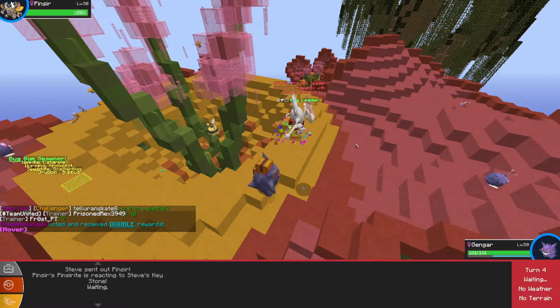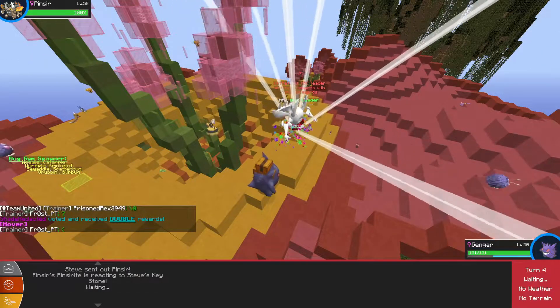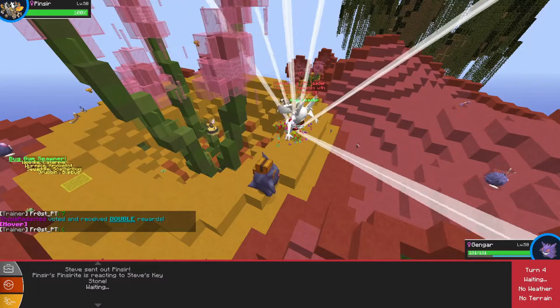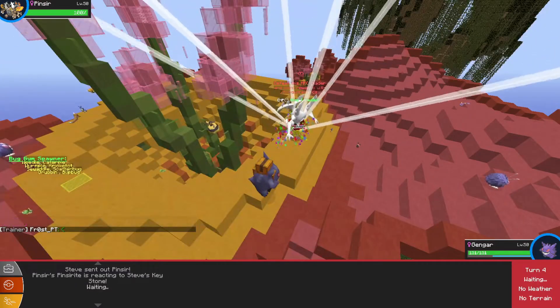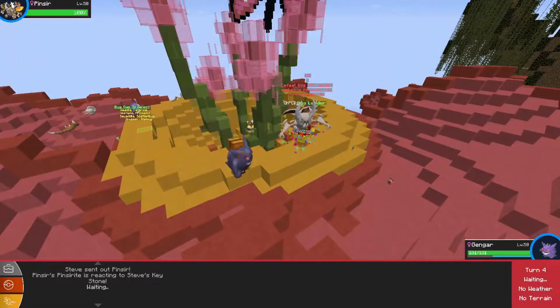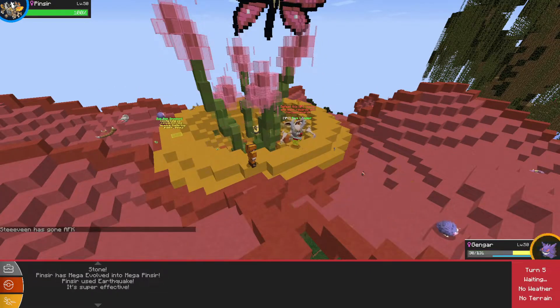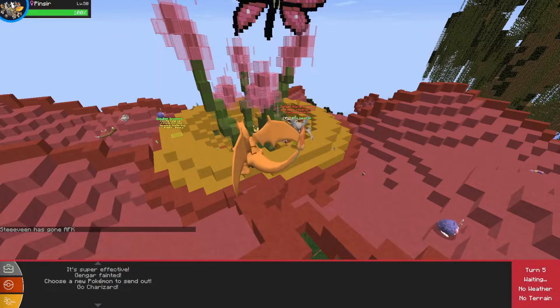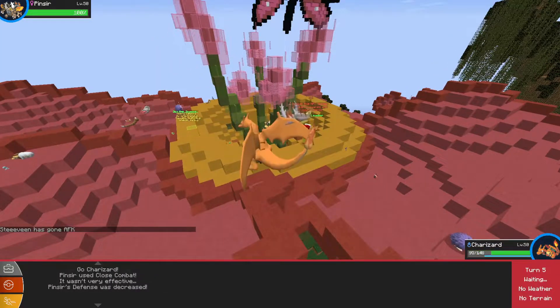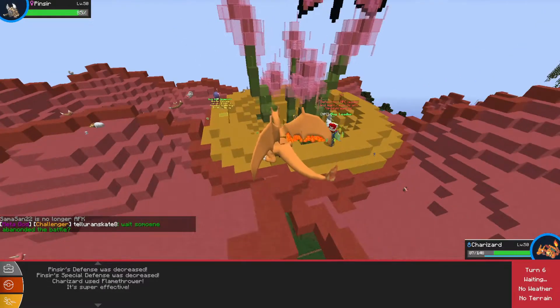Pinsir — let's just go Shadow Punch on the guy. He just Mega Evolved — I might have should have used Hypnosis to make sure he goes to sleep, but that's okay. He's Bug/Flying now, so we just have to keep this up. Hopefully we can still get Shadow Punch off first. Oh — Mega Pinsir used Earthquake. That's okay, we can avoid Earthquake with both of our other Pokemon. Flamethrower on him — he hurt us a lot. Come on, Flamethrower! Finished him off in a single shot.